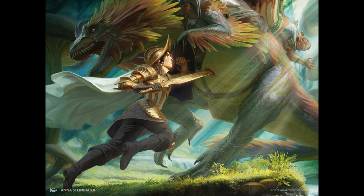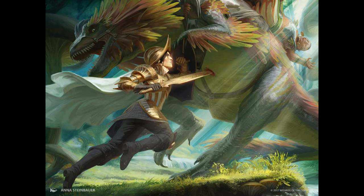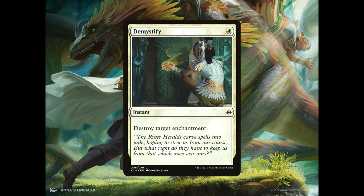We also have 3 copies of Consulate Crackdown, an enchantment for 3 generic and 2 white mana. When Consulate Crackdown enters the battlefield, exile all artifacts your opponents control until Consulate Crackdown leaves the battlefield. This is going to be for any kind of artifact-heavy decks such as the Marionette Master decks. We have 3 copies of Demystify, an instant for 1 white mana that destroys target enchantment. This is for any enchantment-heavy decks or any other decks that happen to be running Cast Out or Ixalan's Binding.